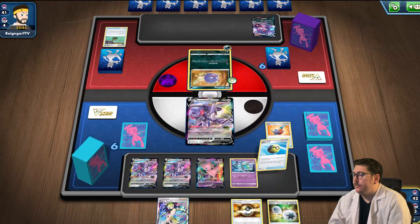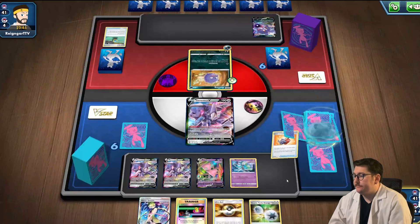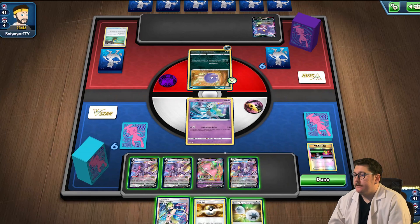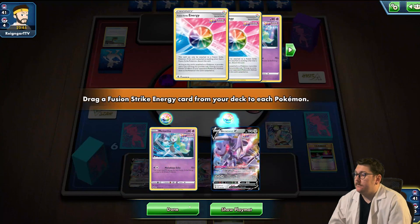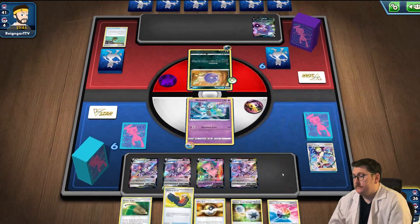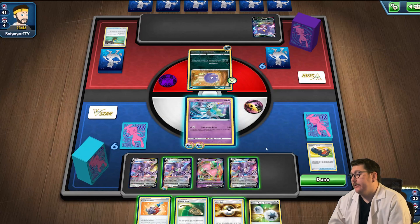Cram-O-Matic — Battle VIP for two Genesects. Let's Battle VIP for the Mew and Meloetta. Let's Cram-O-Matic away the Quick Ball. I need a Switch — let's grab the Switch. Let's play the Switch onto the Meloetta, hit Elisa's Sparkle. Let's hit our first Fusion Strike System. We got Escape Rope and Trekking Shoes. We'll take the Cram-O-Matic and keep the Escape Rope.